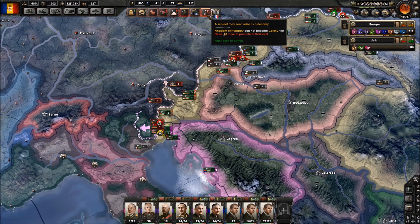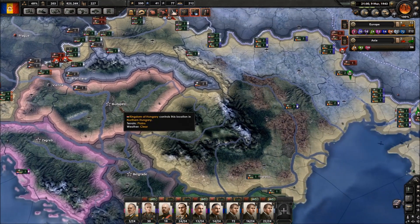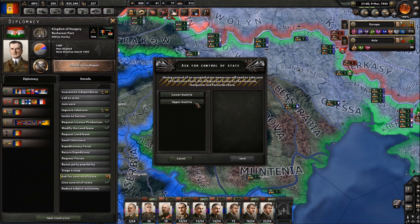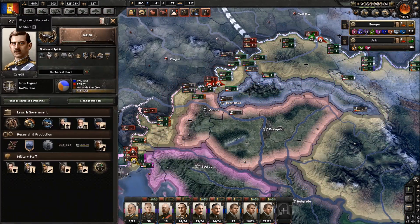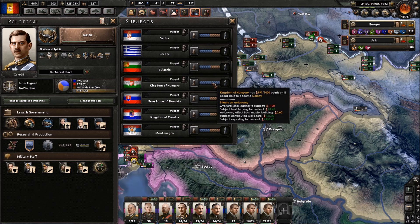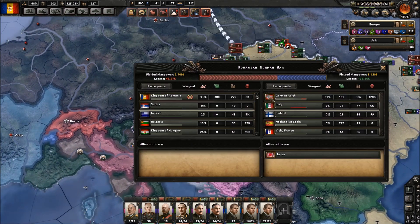Subject Hungary soon raises its autonomy - yeah, I kind of knew that was going to happen. We'll see what we can do about that. Ask for control of a state - they say no. Well, that sucks. Let me check out our subject. Hungary - we're land leasing but we're not building. Subject contributed war score - I mean, hmm, I suppose.